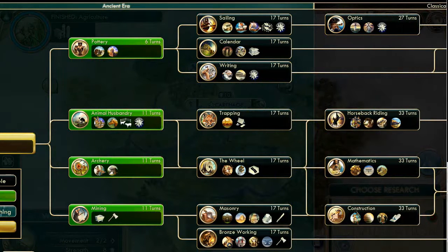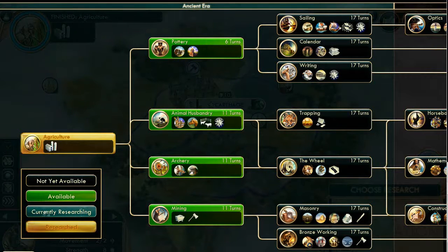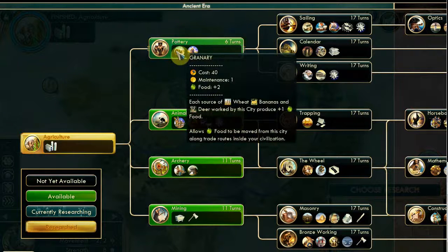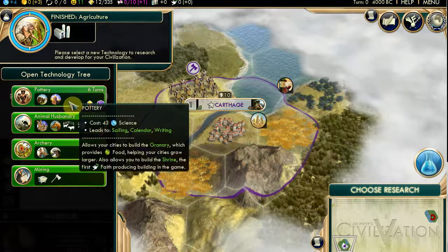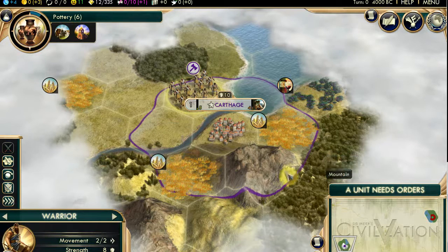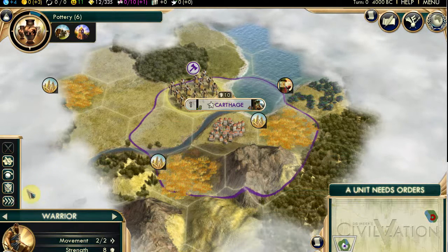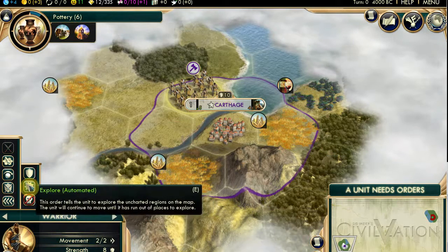It's a couple of months since I played it. Where do I get the granary from? From pottery. It's these little icons in the pottery symbol - you point at them, it tells you what you can do. Shrine. You haven't chosen it yet - click on it. That's it. Your mouse is so... unconvenient. Now move the unit. I can send it to auto-explore if you want to.